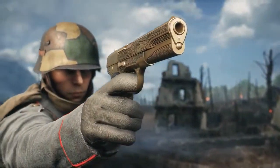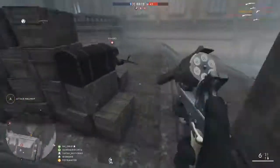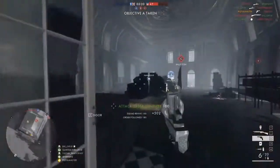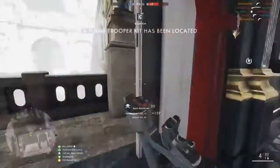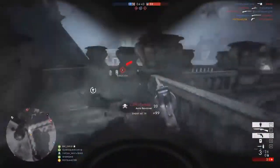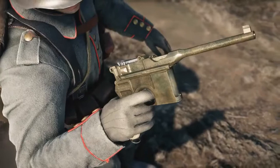The 1903 Hammerless packs less of a punch — 26 damage up to around 9 meters — but what it has going for it is accuracy, a 9-round magazine, and a fast reload time, making it a great sidearm for finishing off an enemy quickly. Moving on to Medic, which has the Auto Revolver, the Mauser C96, and the Tashen Pistol M1914. The Auto Revolver does 53 damage at 6 meters and 50 damage at 10 meters. Compared to the Number Three Revolver, it does slightly more damage and fires a little faster. It uses recoil to rotate its cylinder and cock its hammer after every shot — hence the automatic name.